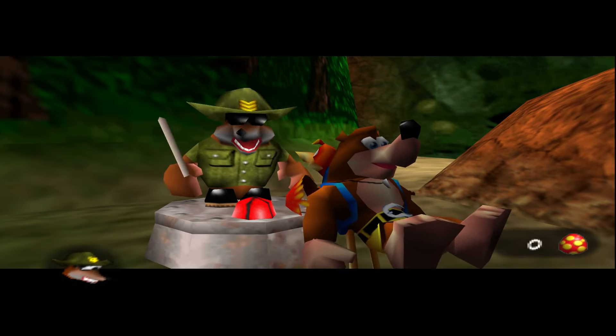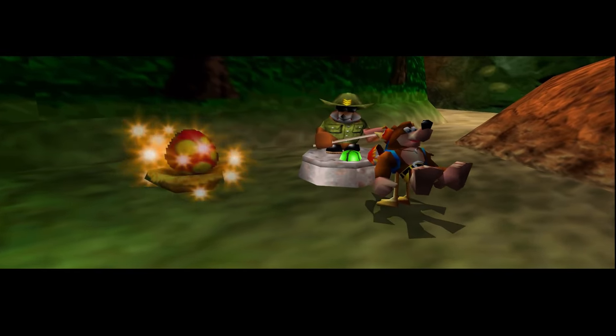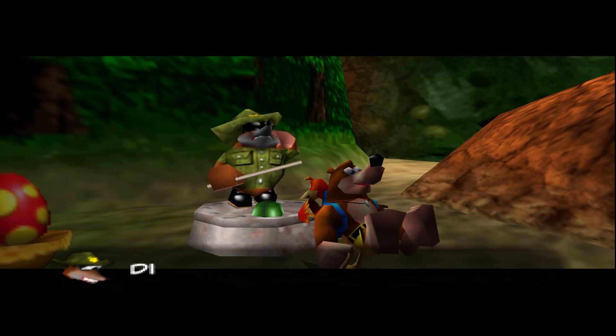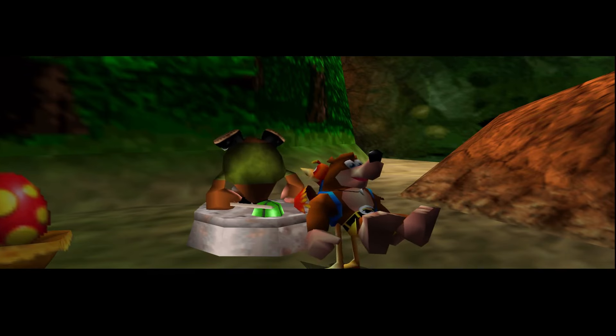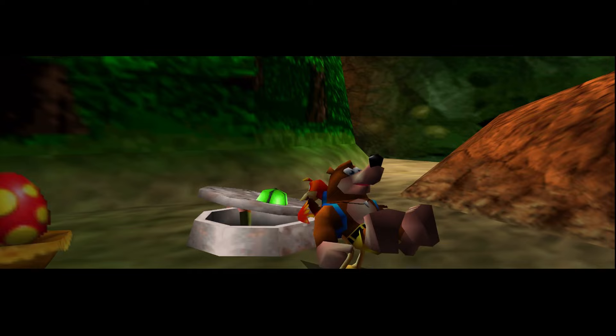After leaving, beating Klungo a second time, and collecting the notes and Jinjo in the Wasteland, we learn how to use a Clockwork Kazooie Egg — undoubtedly the most broken ability in the entire game. So broken that discussing level 5, Pterodactyl Land, is going to be more scattered compared to the rest of the levels.